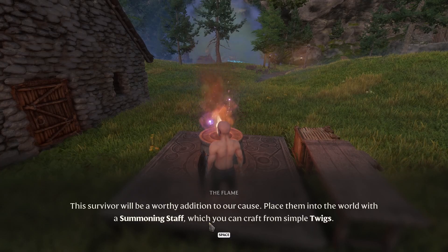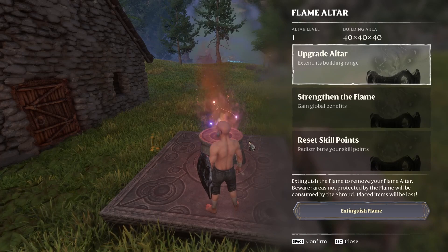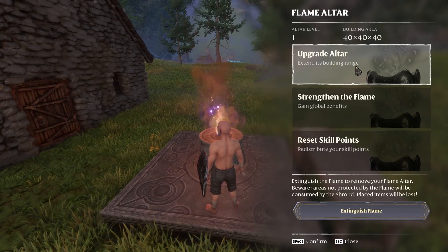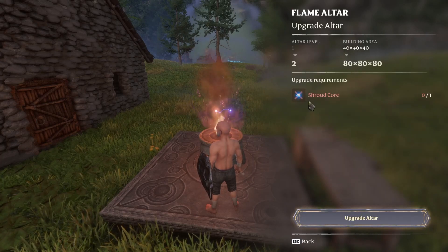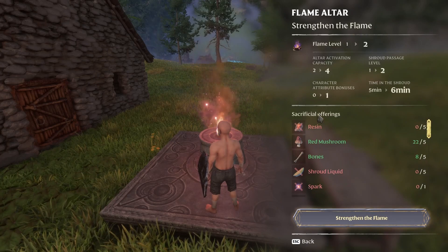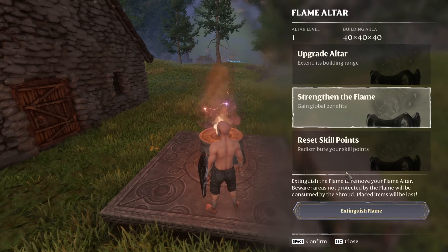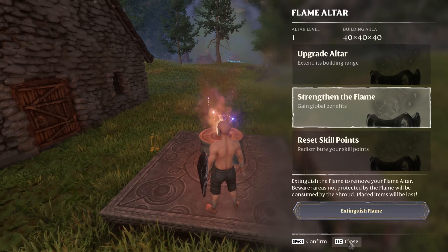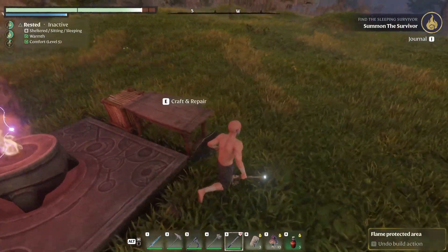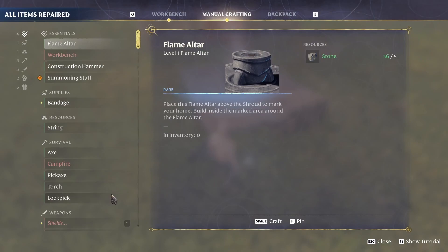Place them into the world with a summoning staff, which you can craft with simple twigs. This is our flame where we can upgrade it, increasing its range, strengthen it to gain some extra bonuses, and we can reset skill points if we wanted to — a little respec. So let's craft a summoning staff.